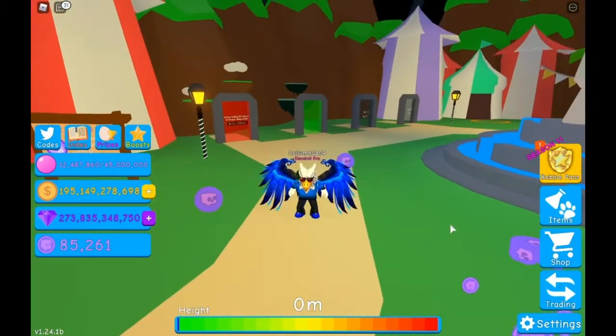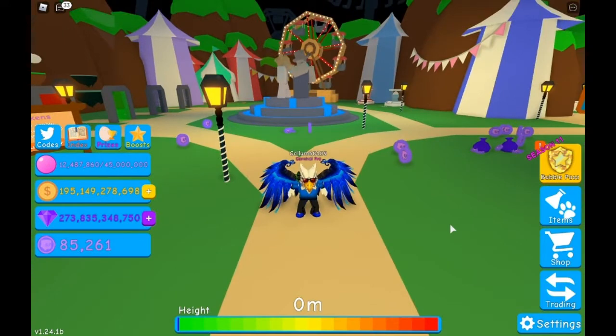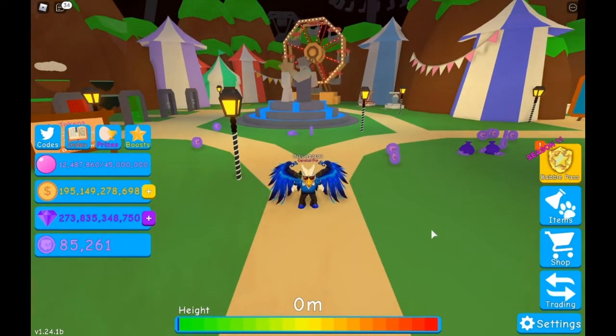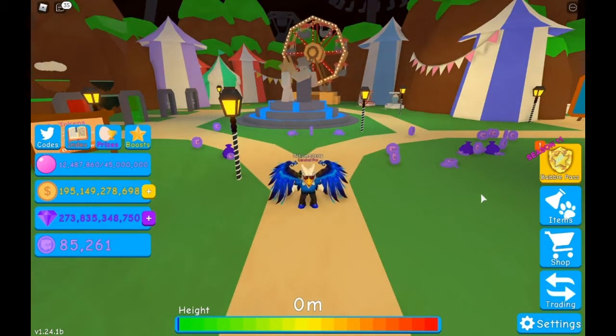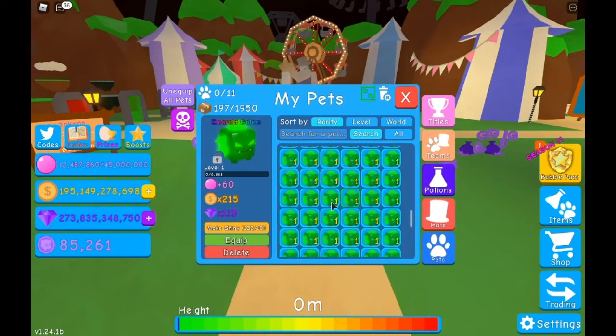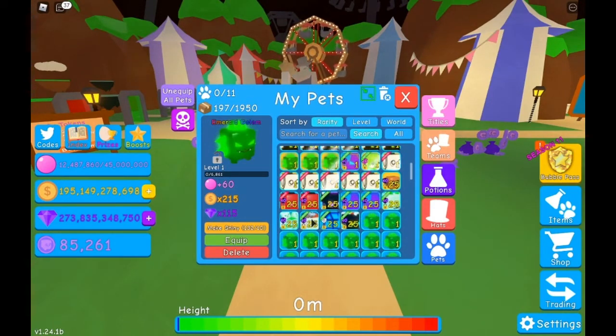I've been grinding for OG dog cat but that did not work so far. Apparently I hatched a shiny jelly dual corn and a bunch of other stuff, but when I woke up I disconnected and apparently had data loss. My friend had the same thing — he said he hatched rainbow dog cat overnight — but I'm not sure about that.